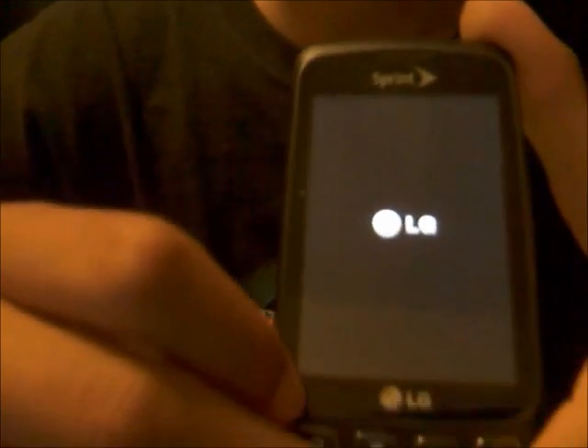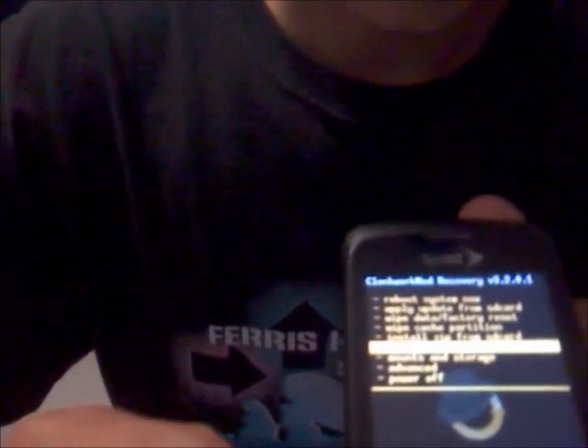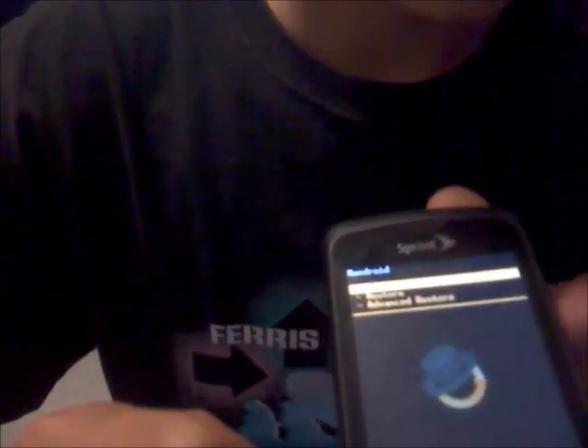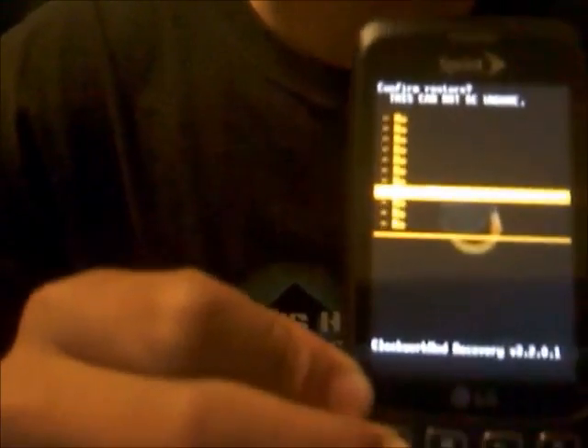You should get your regular screen first and then it should go to ROM Manager. You want to go to Backup and Restore, then go to Restore. Make sure you make your backup before you do all this — make sure you made a backup in ROM Manager — and you want to select Yes.